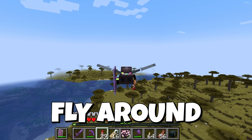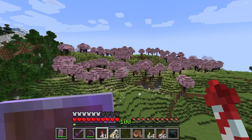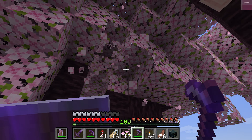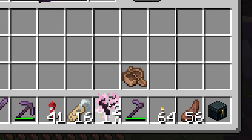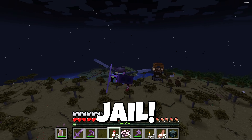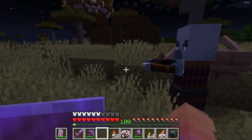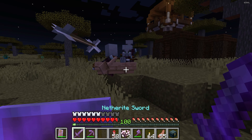Now to find a pillager I'm gonna have to fly around until I find a pillager outpost. Hey, these are the first cherry blossoms I've seen ever in my world! I'm gonna collect some of these flowers and saplings so I can take them home and build my own cherry blossom forest. But I gotta keep looking for a pillager outpost so I can put him in jail. Hey, there's one! I'm actually really far from home so I'm gonna use this boat to speed up the process and get him to his jail cell.